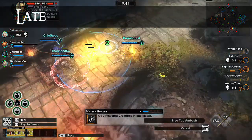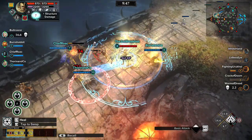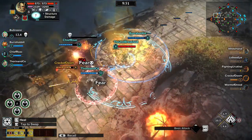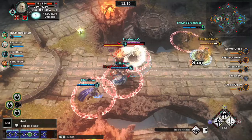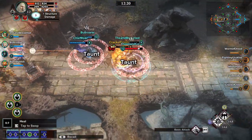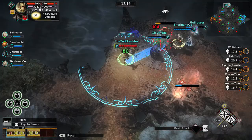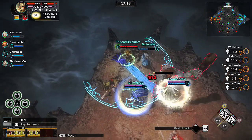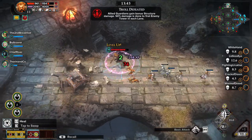Late in the game, it's time for Guardians to position themselves for an assault on the enemy base. Group together and eliminate any towers that remain in the lane. Identify the most powerful enemy Guardians and take them on as a team, temporarily removing them from the action and giving you the upper hand. The most powerful creature, the Troll, provides a sizeable structure damage bonus, which can aid in toppling towers and soldier barracks.